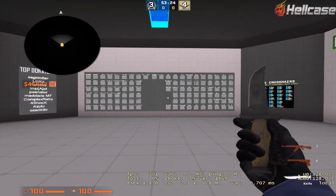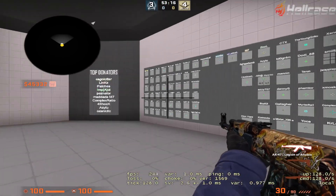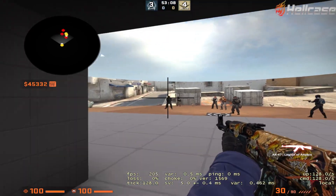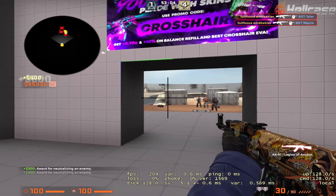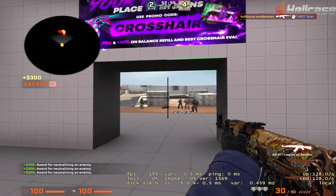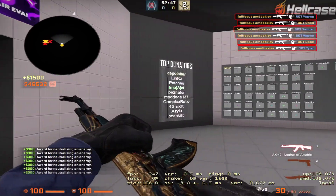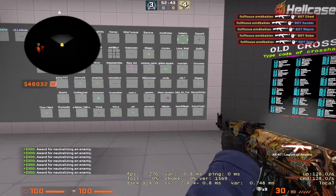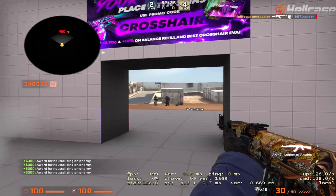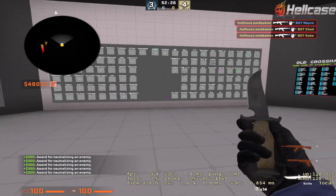Let's start with what crosshairs you should avoid. We can start with something like this — it is too big and it is too thick. When you put it on a person you see very little of the person and it hides a lot of things on your screen. You also want to avoid a crosshair that expands when you move around or when you shoot — it is just way too distracting.